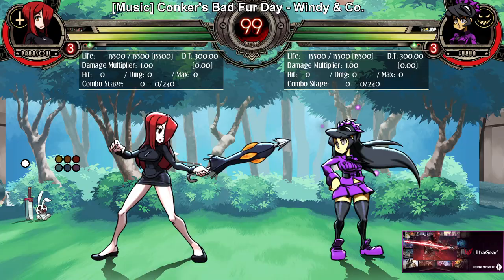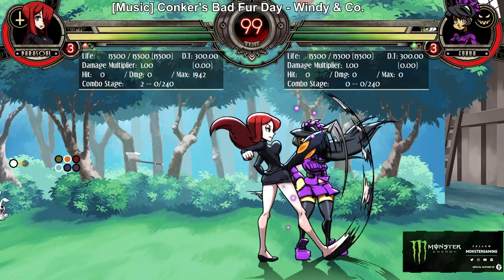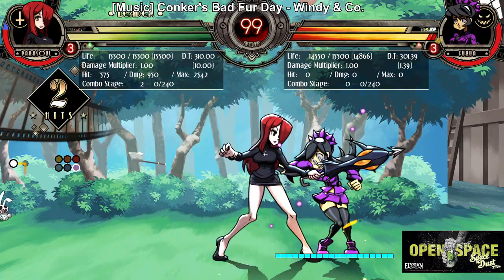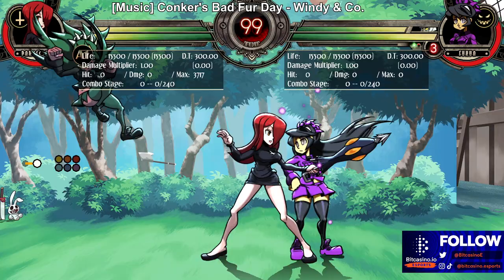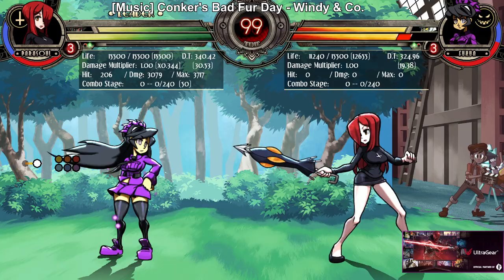Fukua has pretty decent assists. Her first is like a worse Squiggly Dragonbite — a horizontal lockdown assist that re-stands you. It'll leave you standing when it's done hitting, though it's a bit wonky. It lets you get mixed up and it's fast, so you can get mix-ups. You can use it to control horizontal space — a really fast pseudo-lockdown assist. Use it if you pick her and just want a lockdown assist.